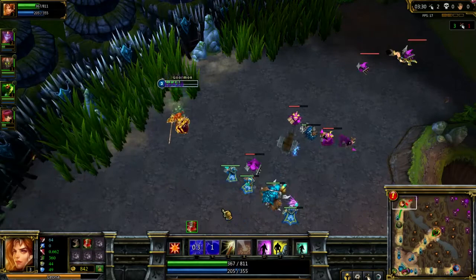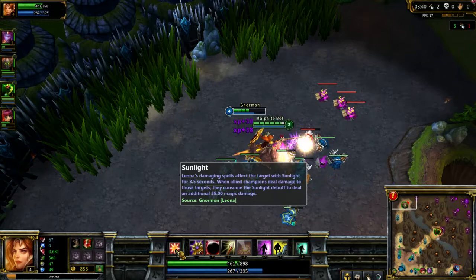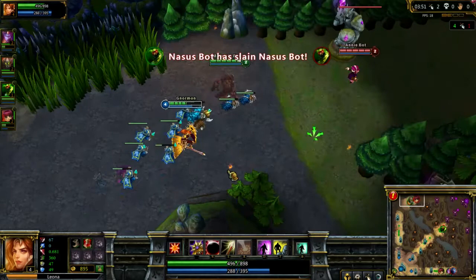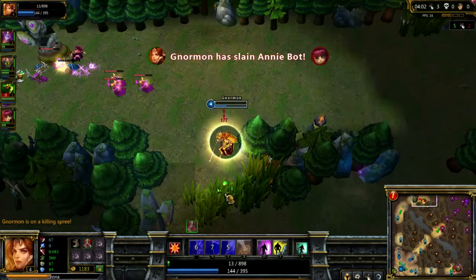Her passive: whenever one of her abilities hits someone — a champion, a minion, anything — it puts a mark on them. When an allied champion hits that target with a spell or ability, it explodes and does damage to the target. It scales as you level up, so it gets stronger and stronger. Crazy Malphite jumping in there on a turret — I'll jump in too and follow the roll for an easy kill.